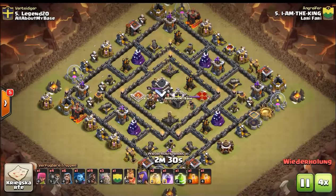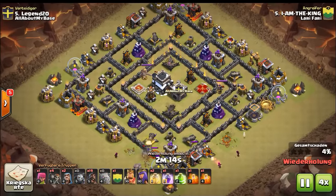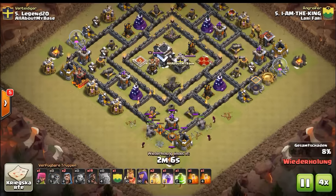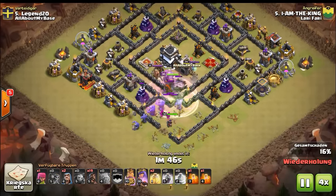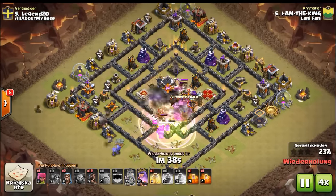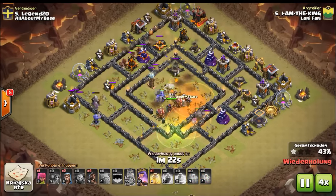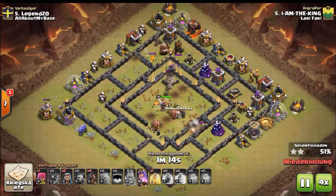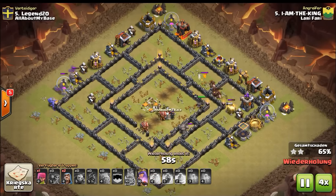TH9 attacks — I'm the king, Farid, wrecking an anti-two-star base. Not the most difficult base obviously. The lava comes out, some nice hawks, the kill squad is in the core, and then the base has nothing else to defend itself.